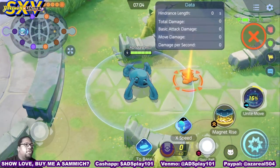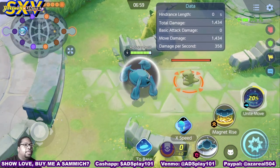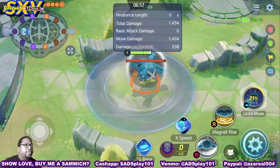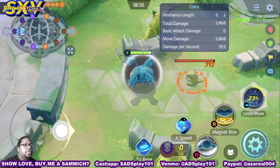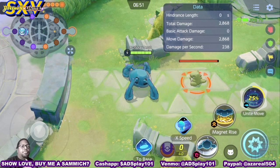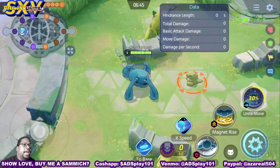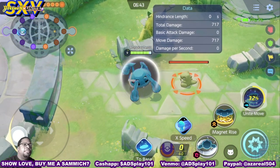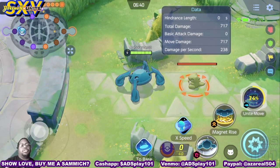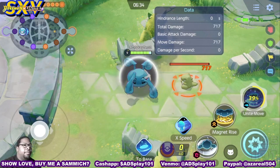The second set of moves includes Gyro Ball. He swings around in an area of effect, and anything hit by that outer circle gives him a shield. If the shield is still on him after a set amount of time, he gains health equal to the remaining shield. So the more opposing Pokemon he hits with it, the stronger the shield and the better the health regain will be from that move.